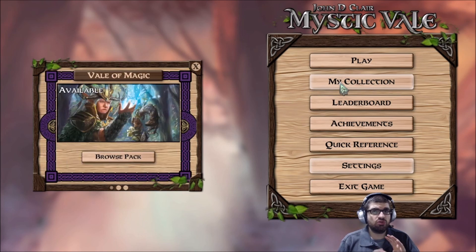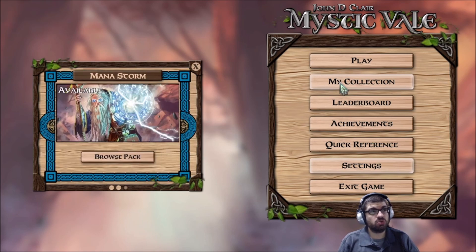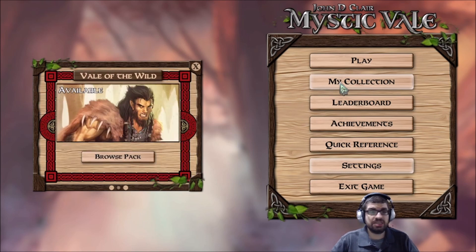There are four or five expansions available on Steam. However, it is not the full Mystic Veil experience. The tabletop game has 12 to 15 expansions, whereas the digital version only has like four or five. For example, there were a couple released in 2020 for the board game — I think it was Evergreen and Nemesis — and you don't even see these in the digital version.